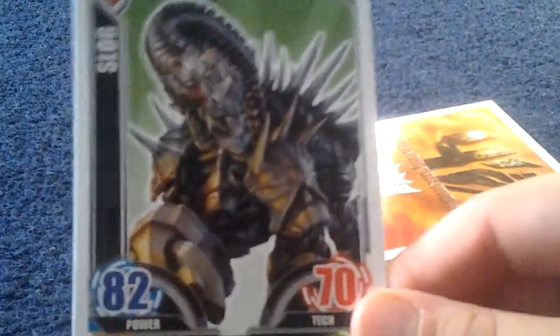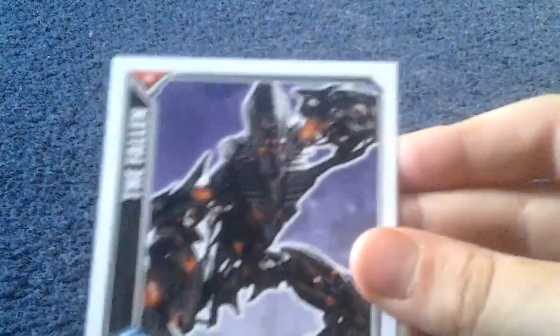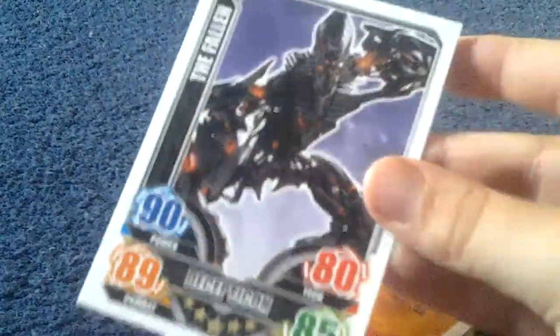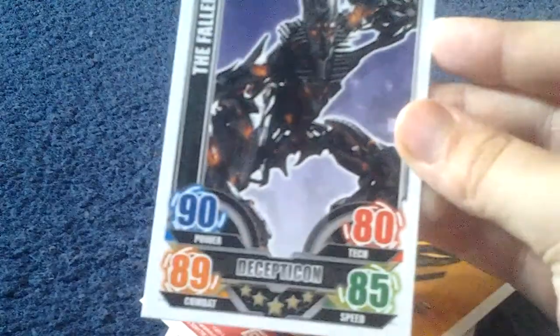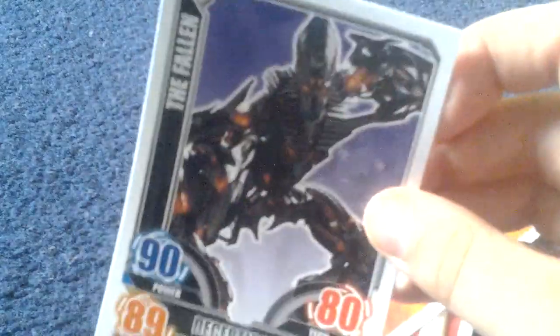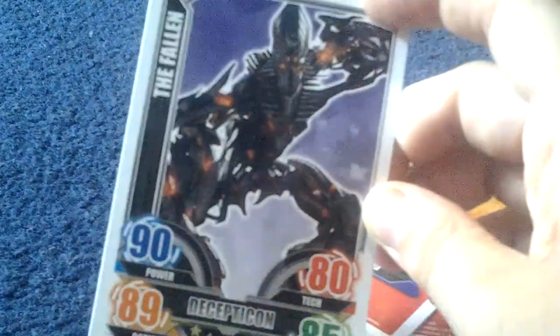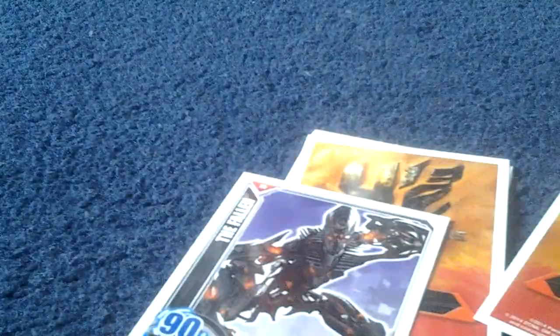They're all in different packs. Got the second one — look at the shiny kind, look at the back. Oh, you're kidding me, I've already got a slog, I've already got a slog. The fallen — I think it's a Decepticon that falls to earth, and when it falls to earth it starts with this, and I think it finds different stuff.